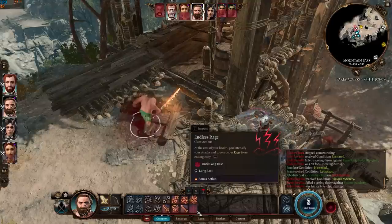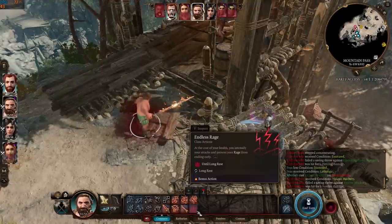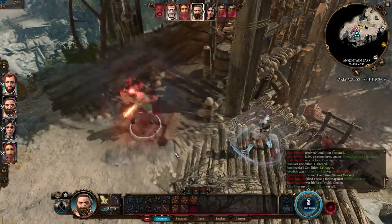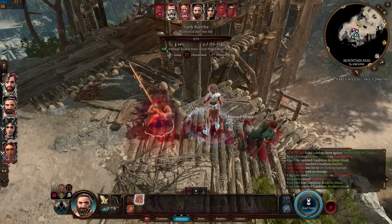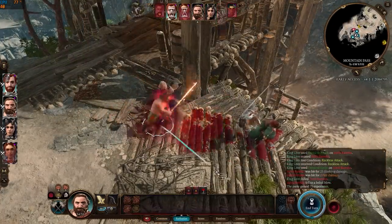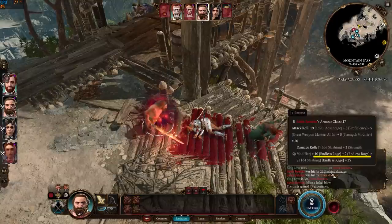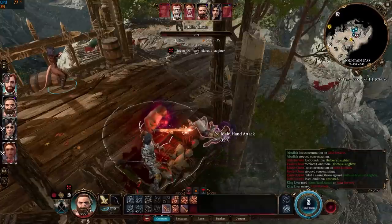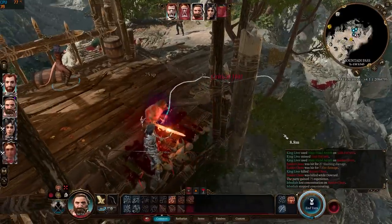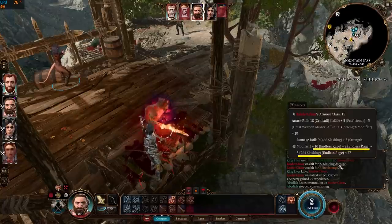While raging, barbarians can activate Endless Rage. This adds 1d4 additional slashing damage to their weapon attacks and prevents their rage from ending early, though it inflicts 1d4 psychic damage each turn. Remember, rage ends when they haven't attacked or taken damage on their last turn. The description says 1d4 additional slashing damage, but what we see is a plus 12 additional damage on top of that — and in one attack it became 2d4 slashing damage plus 12 additional damage from Endless Rage.